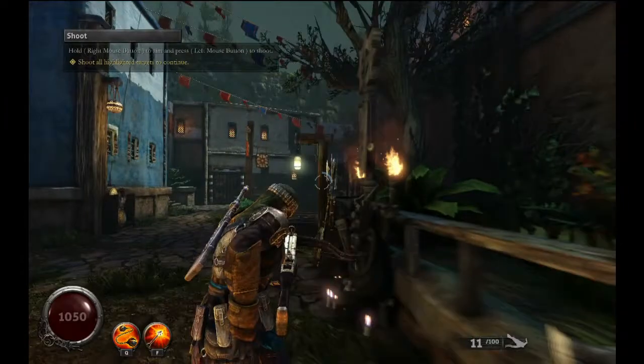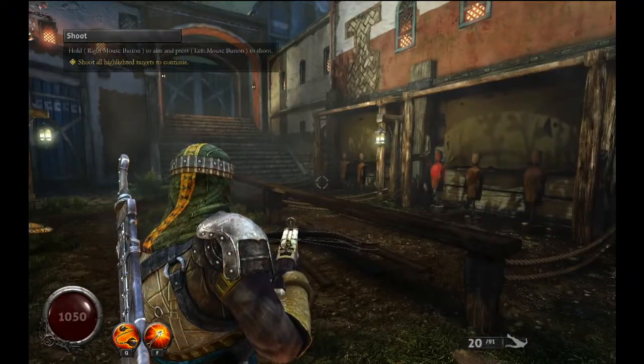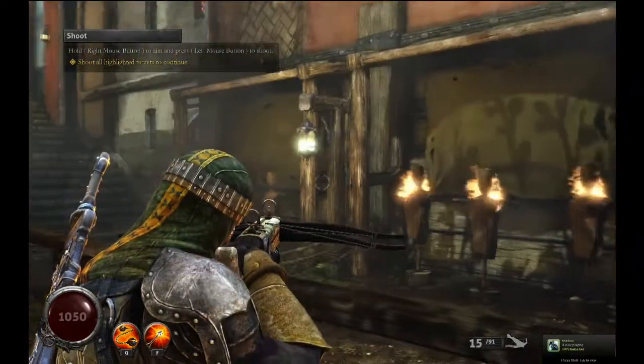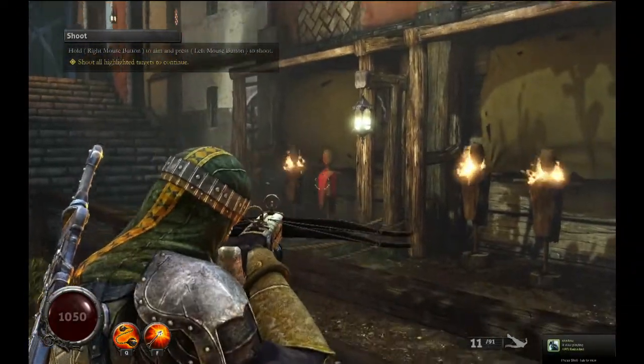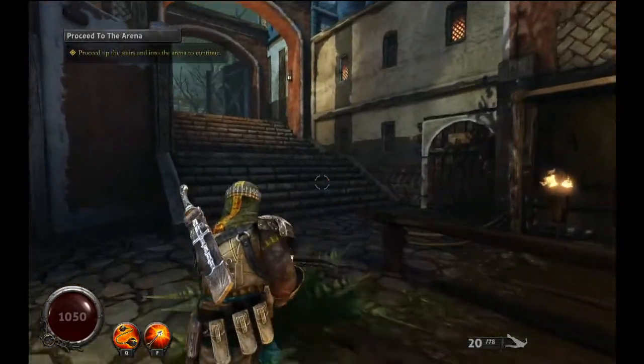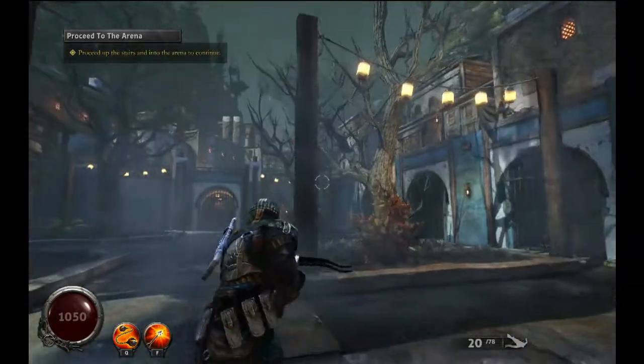Highlighted targets — I was just randomly shooting. Where are the highlighted targets? Oh, these! I need to proceed upstairs. The teams are set up in fives — I think it's 5v5s. Oh, that's cool — that's what the Deceiver looks like.